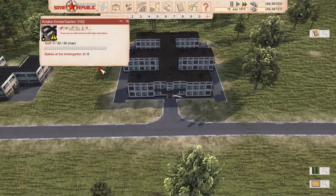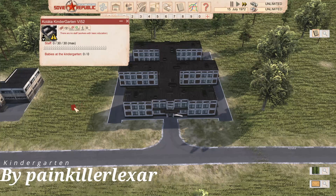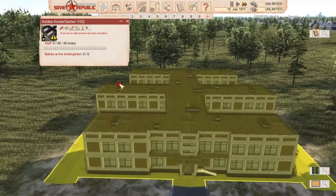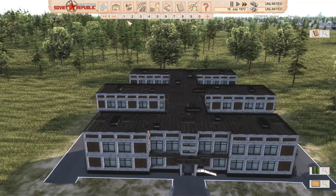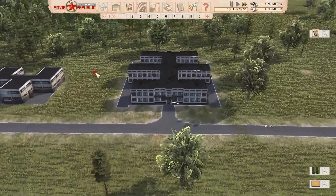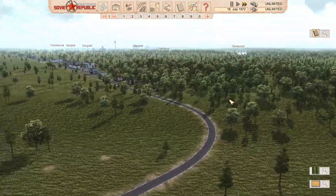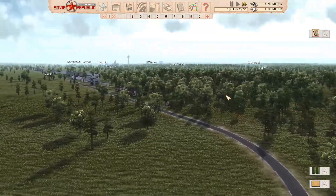Now moving on to Kindergarten version 152. This holds a lot of people and has been a bit of a godsend for me on previous playthroughs. It's really helped with maintaining things, because I found that you tend to end up at some stage in a playthrough with a lot of children, and then it tends to even itself out over time.